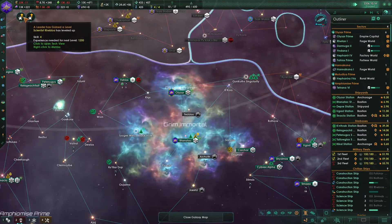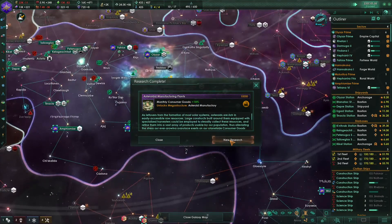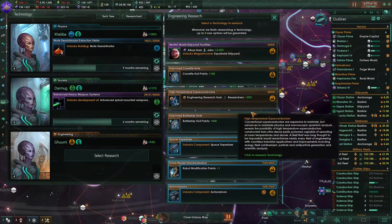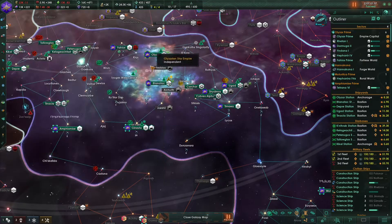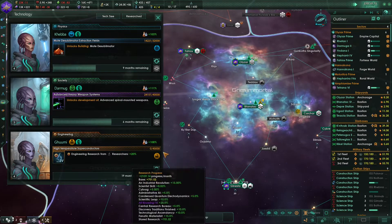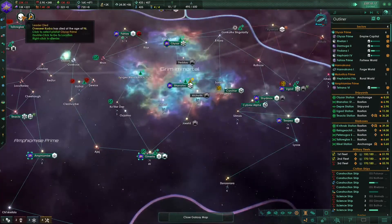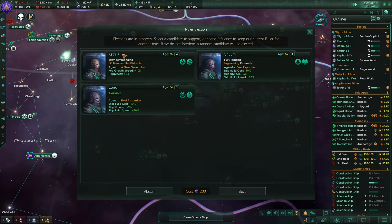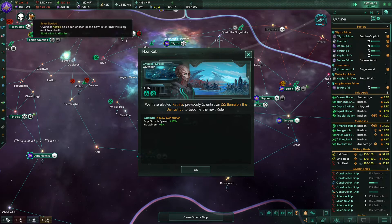Our scientists have leveled up - that's really nice. We have unlocked the asteroid manufactory. Let's go for high temperature superconductors to increase our engineering research further. After we research this technology, we're going to investigate the special project reactor design. It looks like our overseer Karba has just passed away - rest in peace. We have a new election. Let's abstain, and Catrilla is now our new overseer.